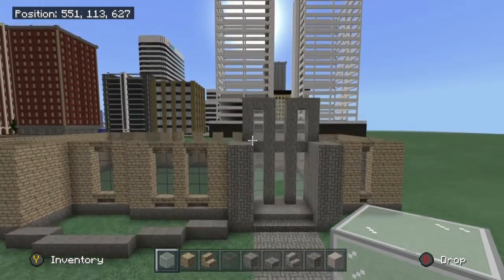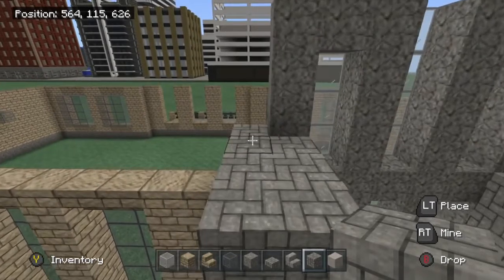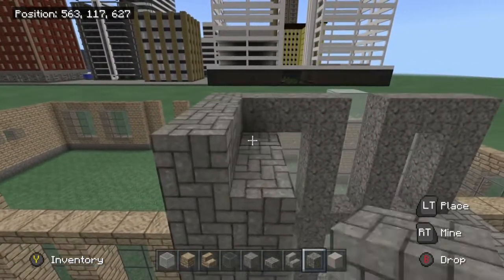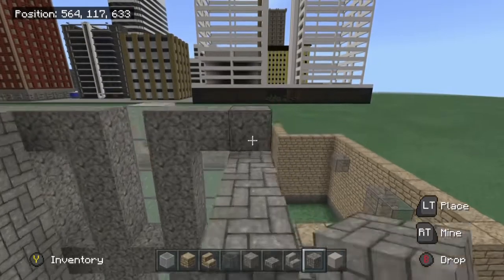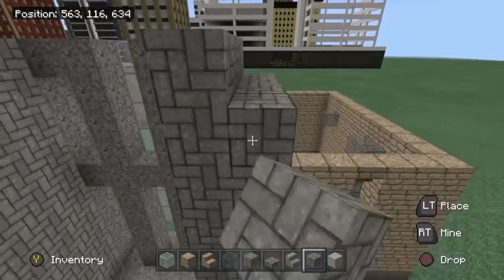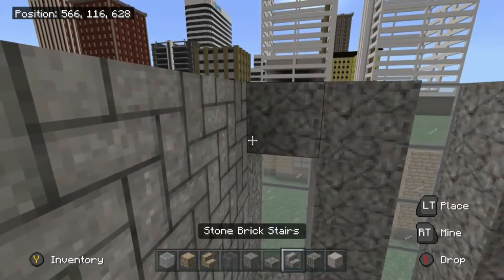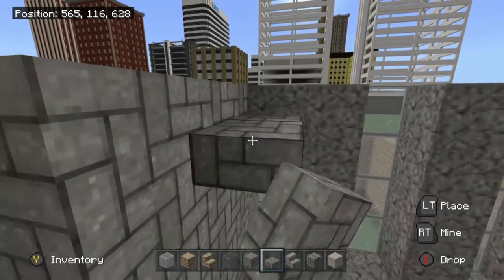The important thing now is bringing up this cobblestone. It needs to come up even with this part right here — on both sides. As far as the office building, I will get to that. I just really want to get this house done first because it's definitely a much quicker tutorial. What's going to happen here is you're going to take these cobblestone slabs and bring them out right there.